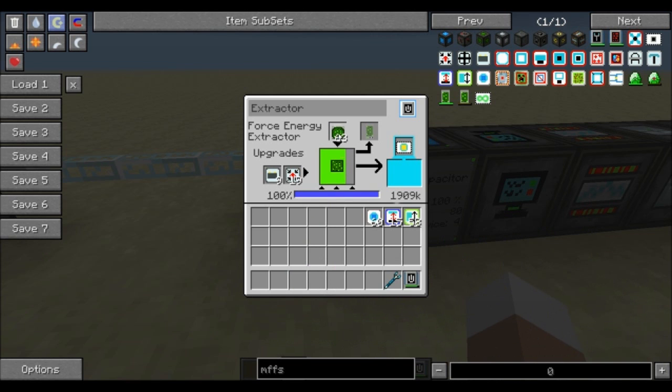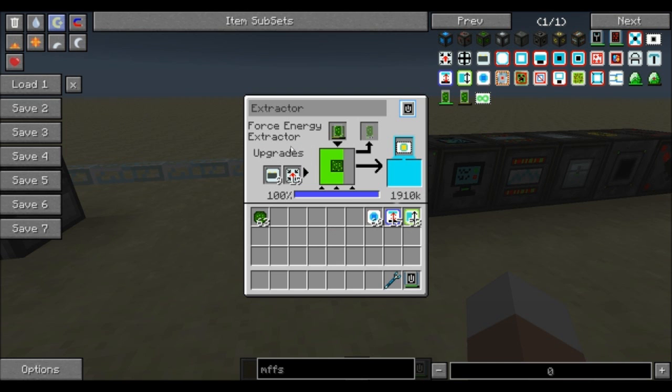Once you're done, simply put the compact forcesium cell in there and it will keep going for quite a while. A few more things about the GUI of the extractor: you can rename it anything you want. We also have upgrade slots — the capacitor upgrade ups the internal buffer and stacks up to nine times, and we also have the booster upgrade which makes the extraction way faster and more efficient, though it may also use more forcesium or energy.